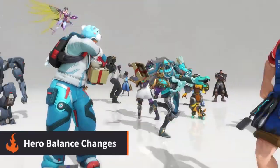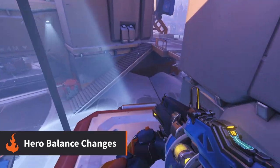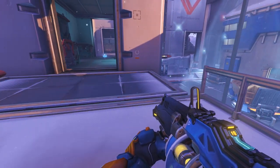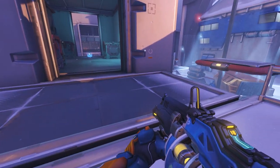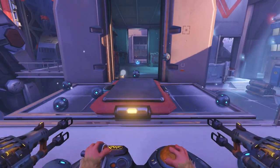There are also two new hero updates in this patch, making changes to Baptiste and Wrecking Ball. Both changes are directed at how their abilities interact with moving platforms, such as those found on Volskaya. Baptiste's immortality field and the mines from Wrecking Ball's Ultimate will now move along with the platform if they land on it.